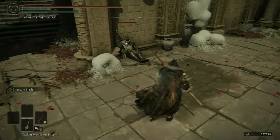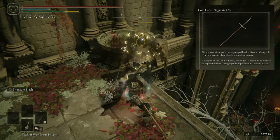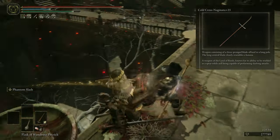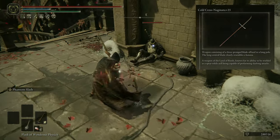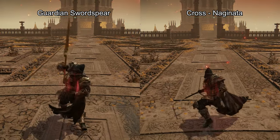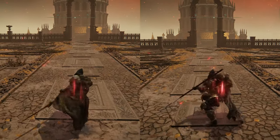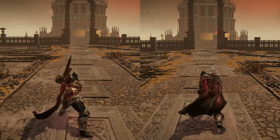This makes the Guardian Swordspear superior to something like the Cross Naginata, which I would have loved to use for this build, but a small bleed buildup is not worth the damage penalty to your Phantom Slash and standard attacks. And while the moveset of the Cross Naginata is also really nice, the Guardian Swordspear is just as fast and provides similar reach.